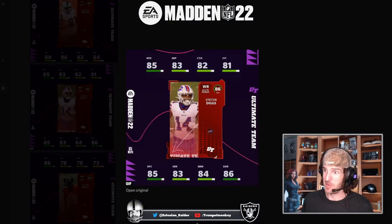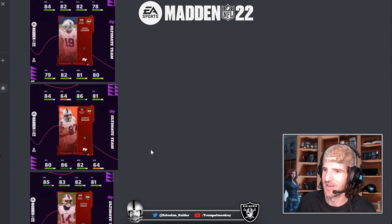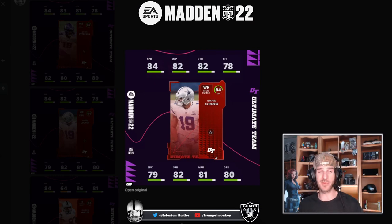Bills Mafia were already going ham when Possibly Elite was revealed on the 82-83 overall powered-up Josh Allen with 90 throw power, and now you've got Stefon Diggs who's gonna get up to 87 speed as well, which is very respectable. He's a route runner too, which means route technician hype. We already saw Dazza but Amari Cooper as well.